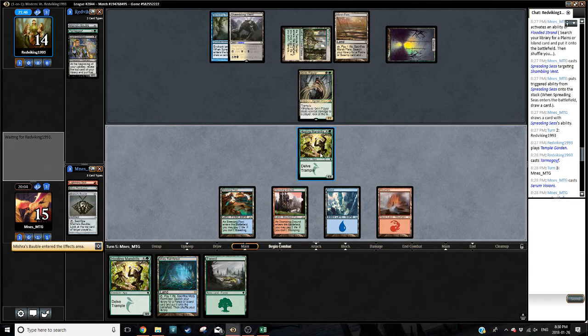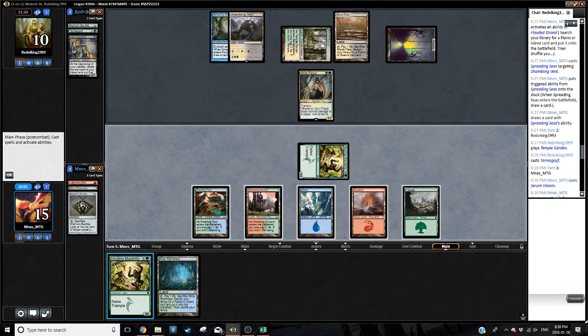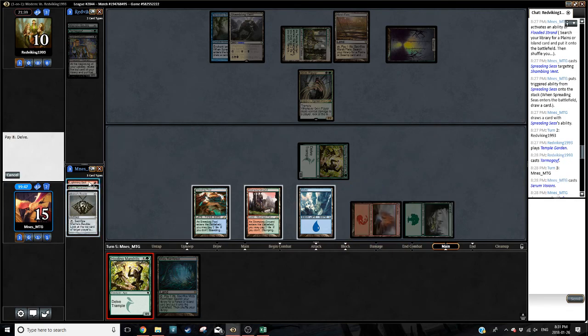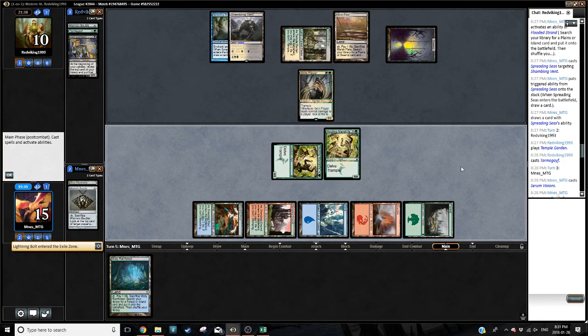In for four. Knowing that Huntmaster is on top makes me at least consider the facts — how big are Tarmogoyfs right now? Four-fives. I kind of want to shrink them a little bit, but I also don't really want to delve away my Lightning Bolt. I think I am going to delve away my Lightning Bolt. Yeah, we'll just tap out — that's fine. We're not bluffing that much.